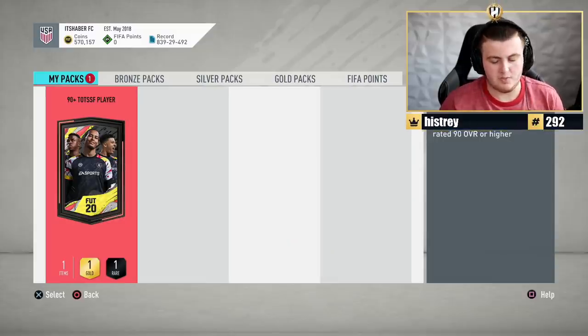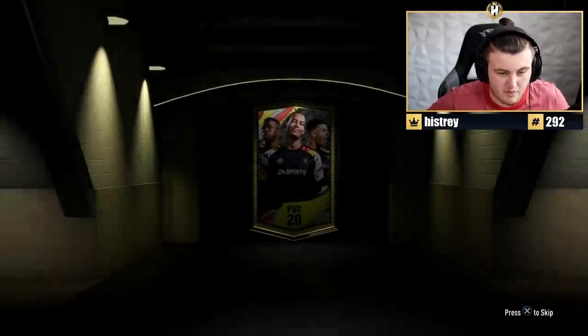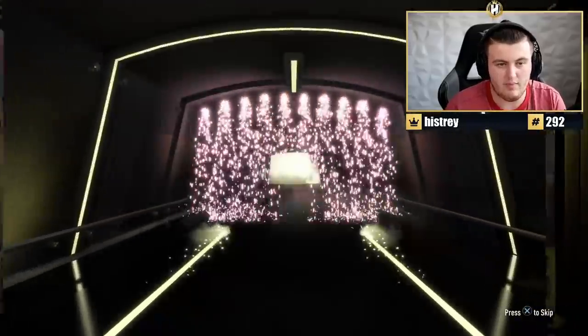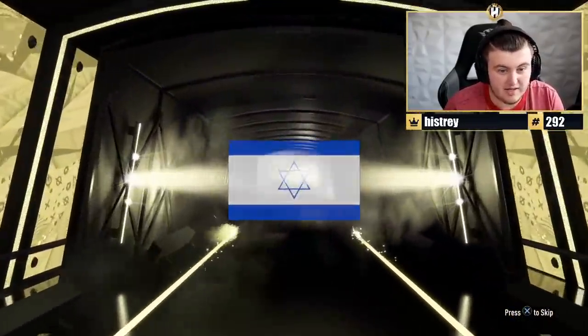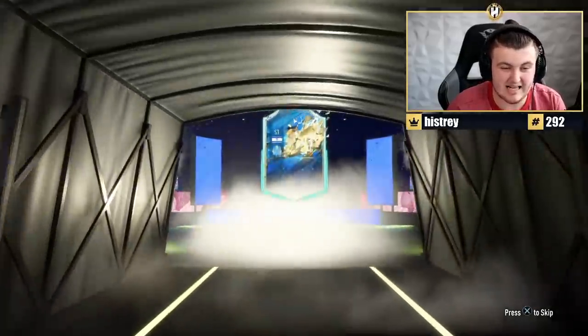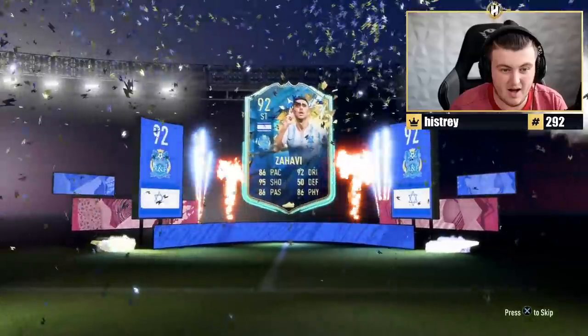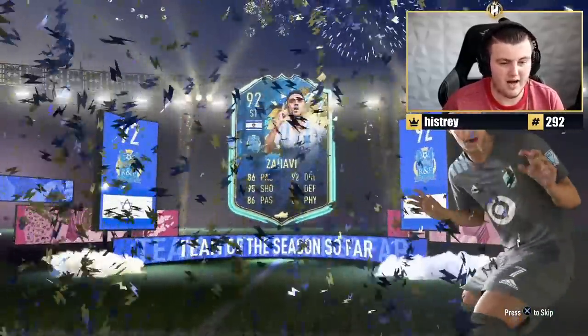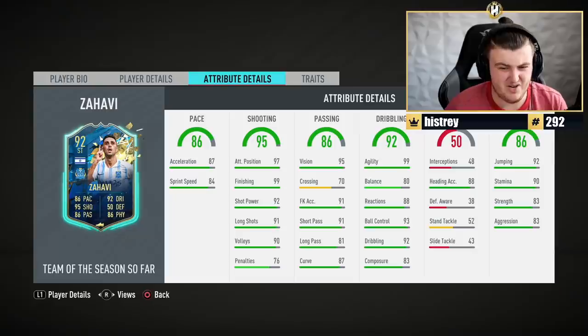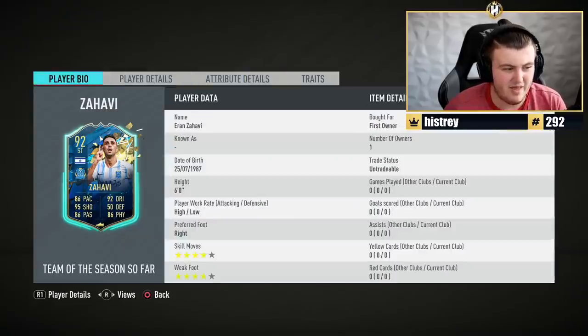So, 90 plus TOTS pack. Here we go. What we're getting — probably absolutely nothing, because I never get anything good in these, but we'll see. Is it going to be a win or a loss? It's going to be Zahavi — I didn't even realize Zahavi was an icon. What rating is that? 92 or something? 4-star, 4-star. Not the worst card in the world, but I'm never going to use it, sadly.